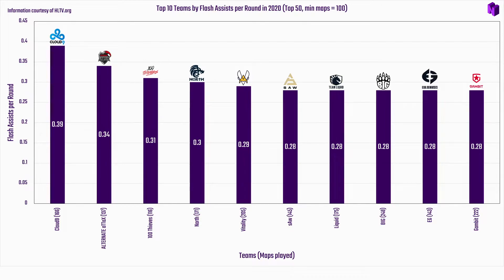Today we're going over flash assists — the best and worst teams by flash assists per round in 2020 using the filters shown on screen: top 50, minimum odds 100. These are the standard filters used for all team overviews, and the information is courtesy of HLTV.org.